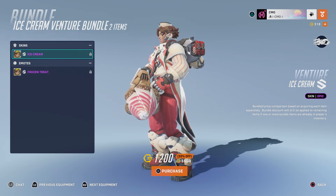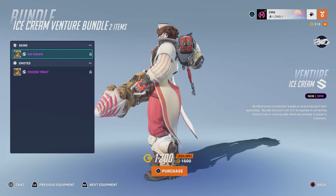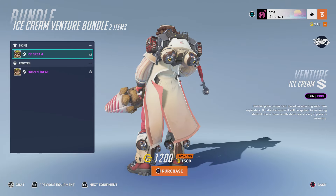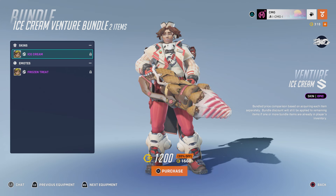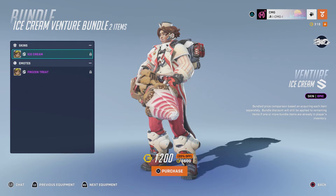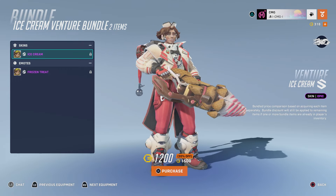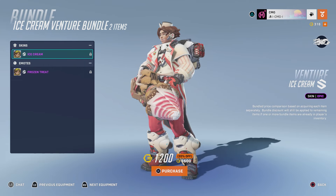So this is Venture's new Ice Cream Epic skin. They look pretty incredible. They've got this massive scoop on the back of the backpack there. I believe there are two ice cream skins in the game already — there's one for Orisa which is an epic, and then there's the Mei legendary skin from an anniversary event a long time ago. So this is the third ice cream skin. They definitely look like someone who would work at an ice cream shop, no doubt.